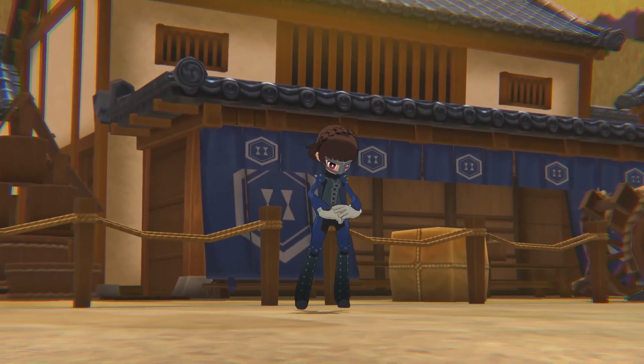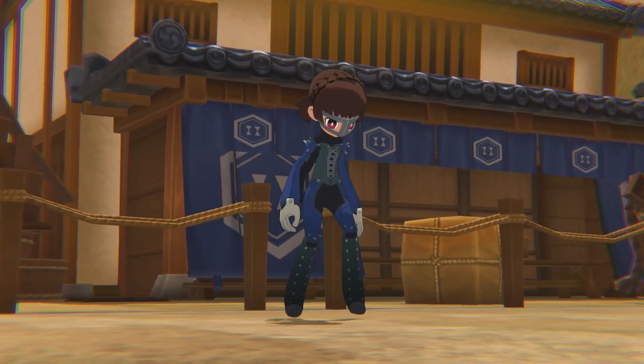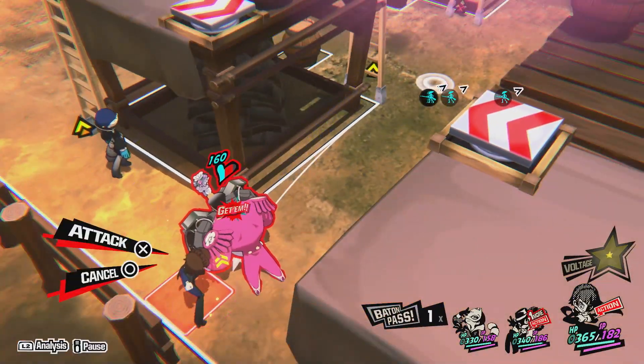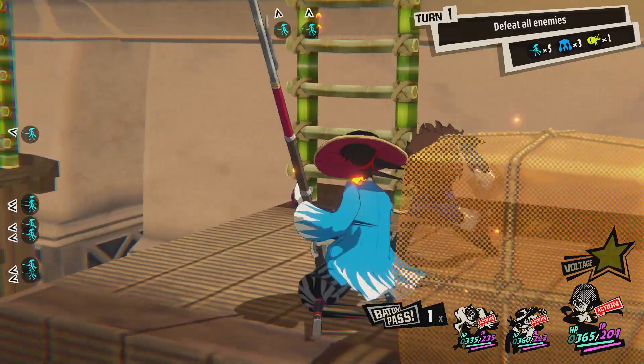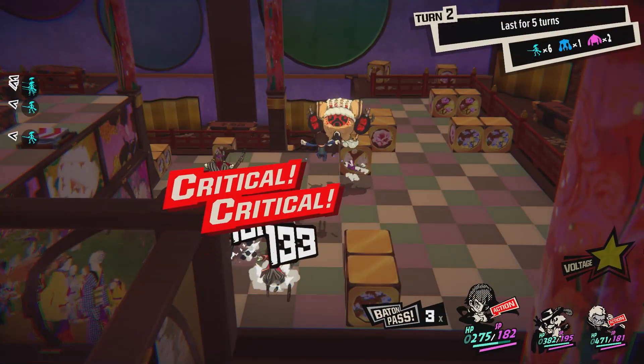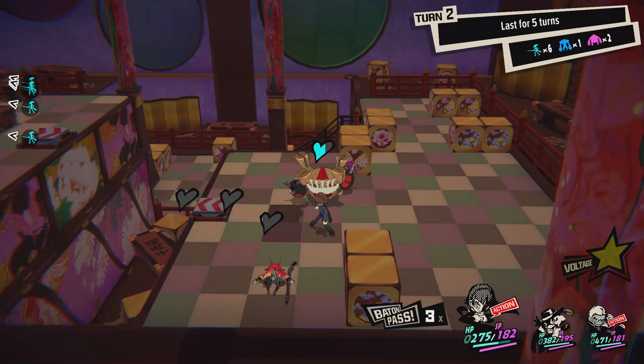No one's more dependable or reliable than the Phantom Thieves' big sister, the scholarly Makoto. In combat, Makoto isn't afraid of getting up close and personal to deliver punishment to her enemies. With the aid of her Persona Johanna, she uses abilities like Full Throttle to damage enemies across a straight line in front of her, with the added bonus of knocking foes aside and potentially out of cover altogether.